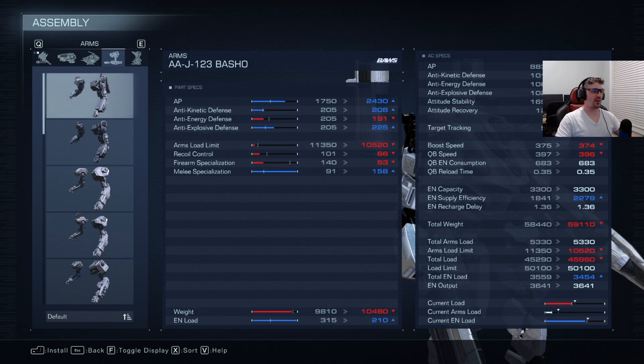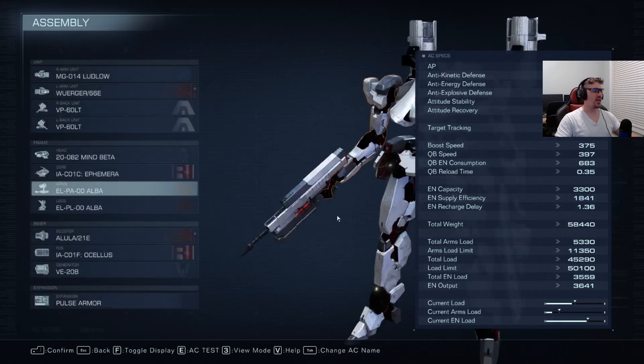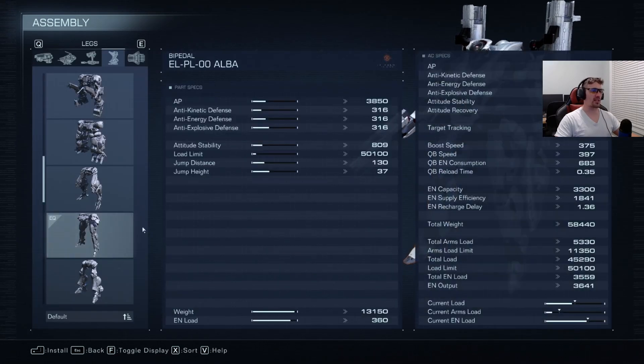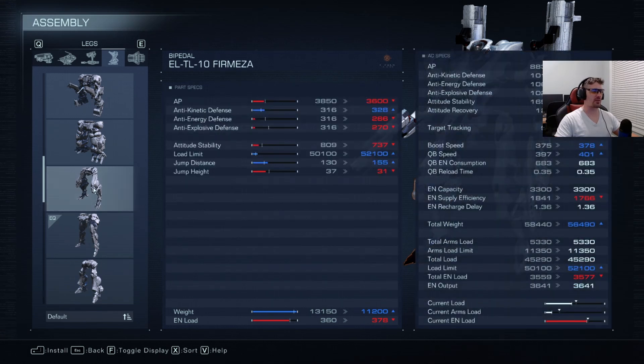You can definitely swap the arms — you don't really need high firearm specialization since you've got a spray weapon and a shotgun. You could do Bashos and be well off. The Me Landers are also great for shotguns and machine guns because of the really good recoil control, plus you'd get buffed defenses and AP, and your power supply might go up. I might actually swap to those, but I do like the current speed at 375 and 397. Alba legs are my favorite legs in the game — I love how a lightweight behaves with these.